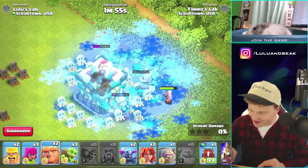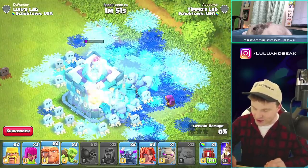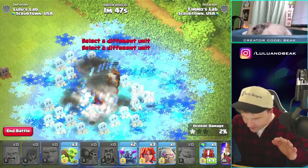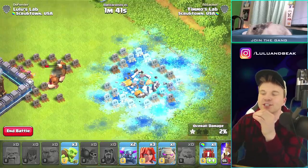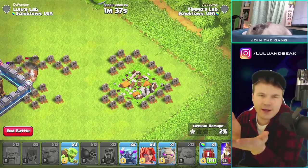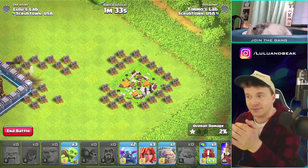I want to see some stuff actually get blown up by this, so I'm going to drop some giants. It took down half of a giant basically — that's pretty good. How much is a giant? It's like 1400 health or something, so say seven or 800 damage. That's crazy.